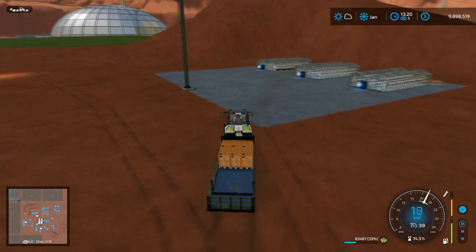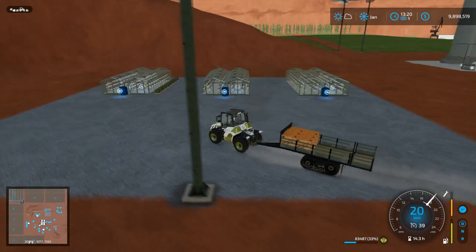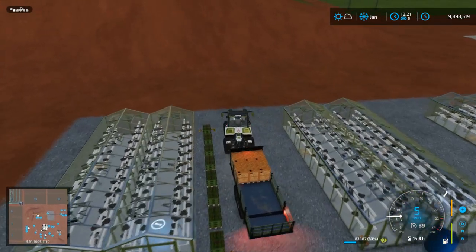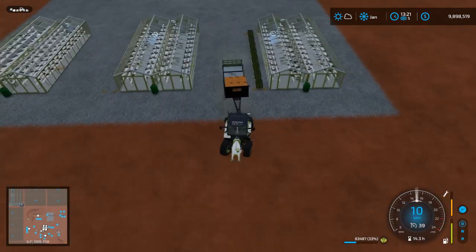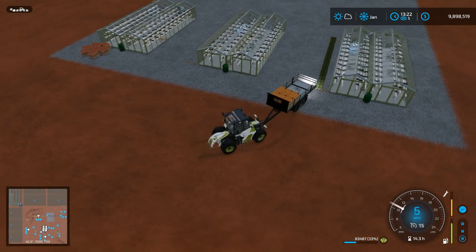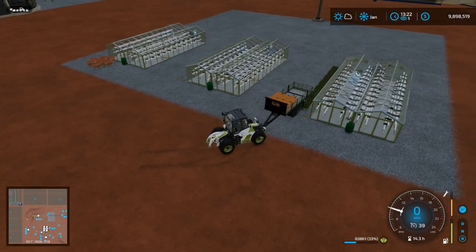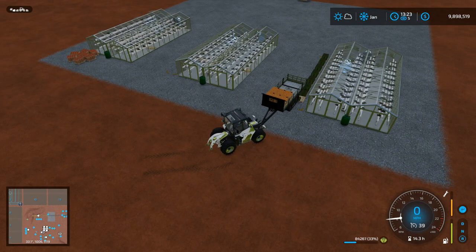Hello everyone, and welcome back to Mars. As you can see here, we are in the Sintrac today. We are picking up the lettuces here. This is the last of the lettuce we currently have coming out of these greenhouses. They are pretty much out of stock of all their goods — odds and ends that they need to make stuff — which is fine. We are basically going to stop production now.